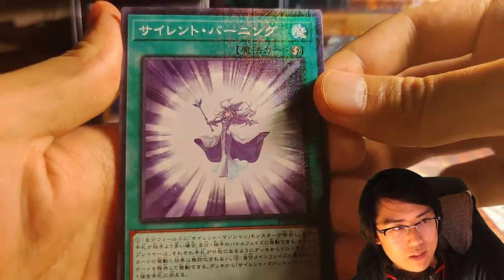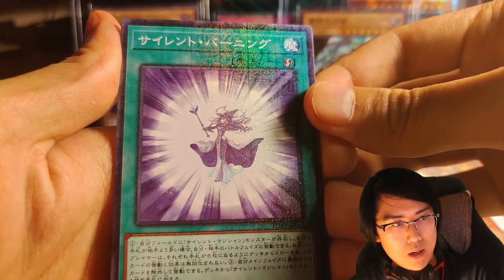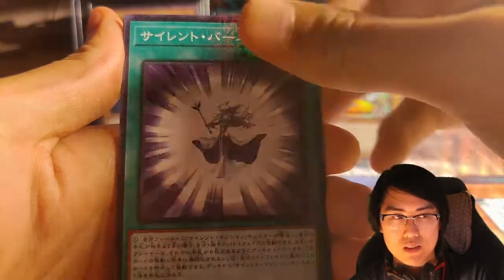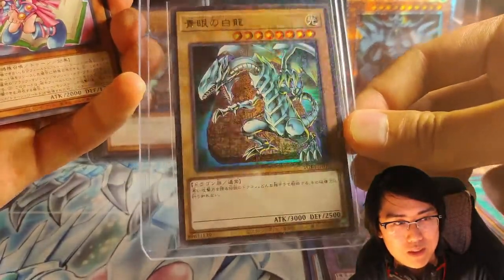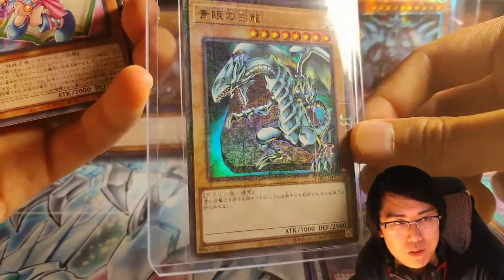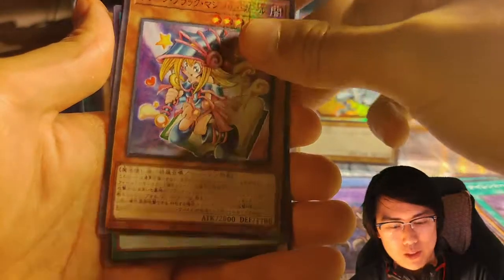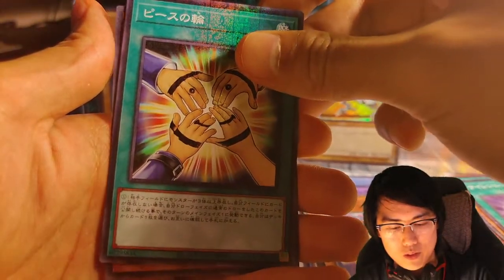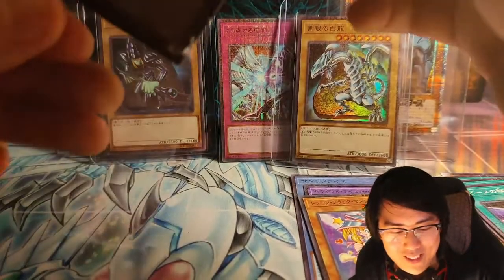Whoa — I haven't seen this one either. I don't know what this is. I'm gonna stop making a fool of myself. I think we do have this, but in very limited sets — I forget which one it came out from. There are some sets with this Blue Eyes, but it's not very high rarity or it's not very achievable to get. And this is the Millennium Ultra Rare of the Sphere Mode.